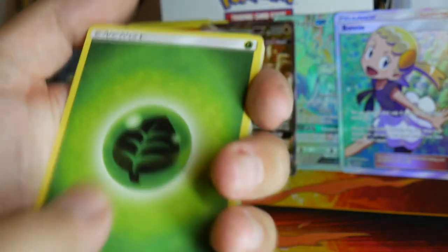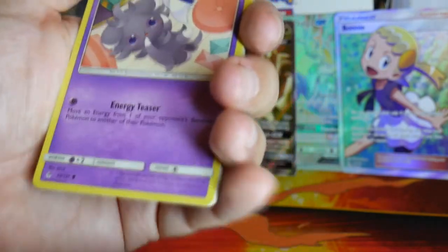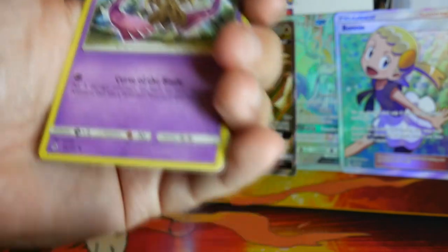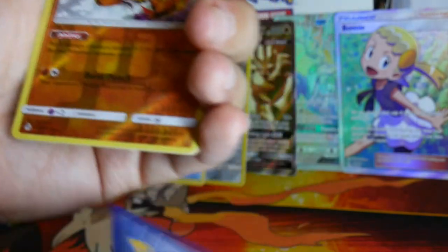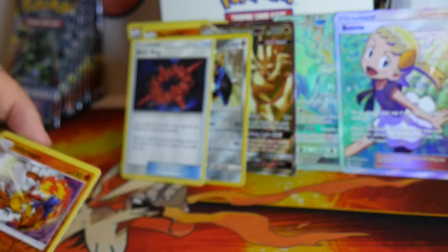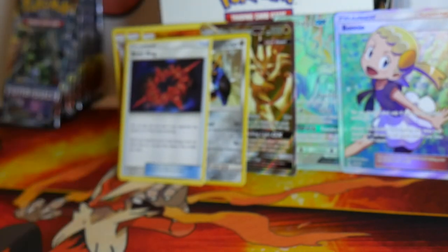Water — wrong element. Froakie, Croagunk, Espurr, Bunnelby, Honedge, Doublade, Diggersby, Heliolisk, a Reverse Holo Infernape, and a Torterra. Alright, that Infernape is a Reverse Holo Rare.